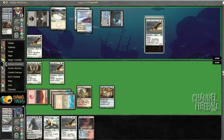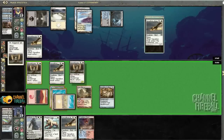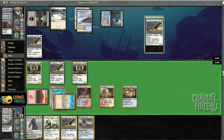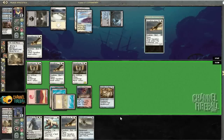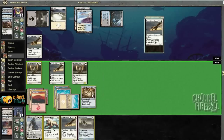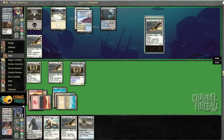He doesn't attack — he could have Mana Leak though. Let's play Stoneforge Mystic and see what happens — get the Bonehoard. I could put Bonehoard in a turn now. Let's crack these fetches, I need three Plains and three Mountains to power Koth and Inferno Titan. I could equip Squadron Hawk with Basilisk Collar, but I'm just going to equip Stoneforge with Basilisk Collar and pass. I'll throw in Bonehoard in a turn just for value.